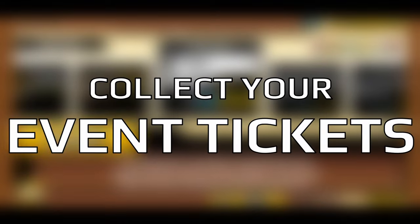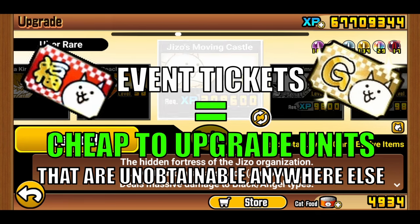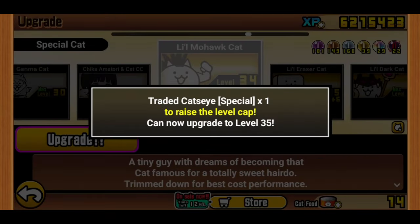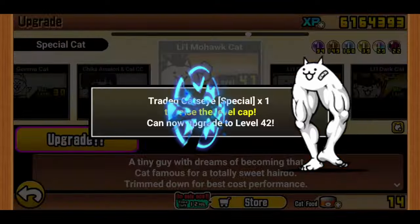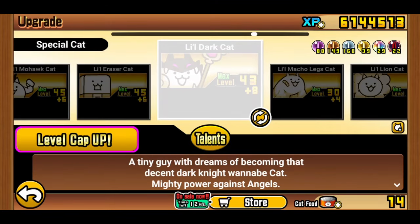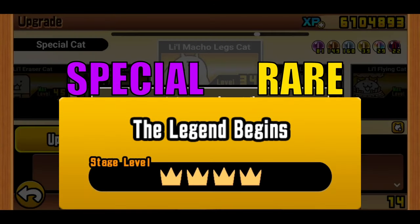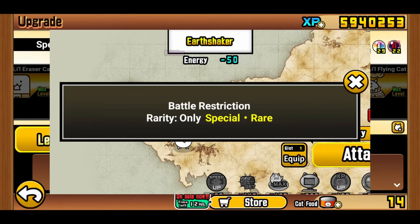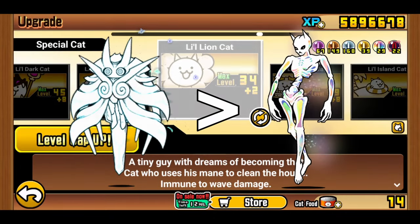Tip number 4: collect your event tickets. This is a pretty important one, as event tickets usually give you access to many cheap-to-upgrade units that are unobtainable anywhere else. A prime example would be little cats, which also belong in the special cat section and cost only thousands of XP per level. They may seem underwhelming at first, but when you acquire their true forms they become super powerful, with very niche talents such as shield piercing that you don't really see in any other non-gacha unit. Moreover, units from event tickets usually belong in either the special or rare cats section, which means they are usable in full-crown Stories of Legend stages — and those special and rare cats are the only units you can use there to eventually unlock ED, a powerful relic rusher that outclasses even the Legend Rare cat Lejjeluga.